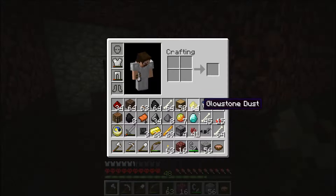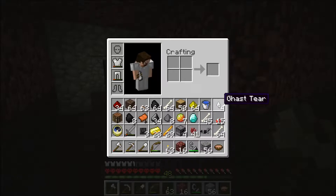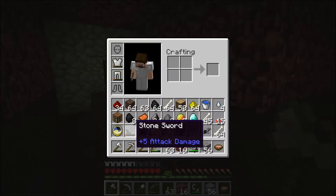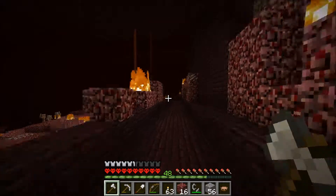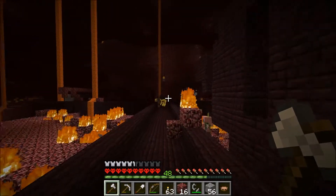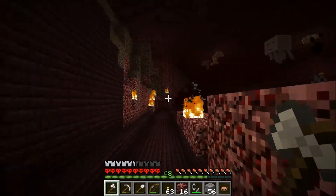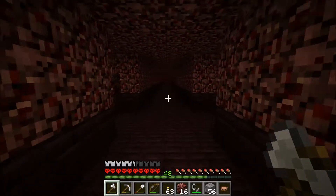Now I'm heading out of the nether. I have everything I need: the three wither skulls, soul sand, nether wart, ghast tear for regeneration potion, and glowstone dust for amplifying potion effects. I ended up using my axe to fight because I couldn't even find enough stone swords. My armor is almost completely destroyed, but I'm very happy I found all three skulls and really don't want to die after all this.